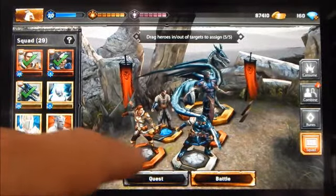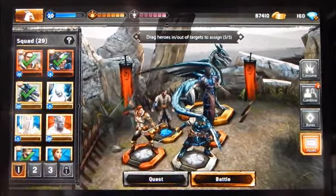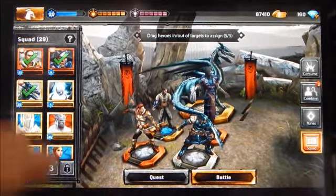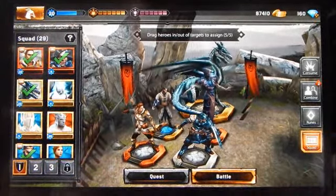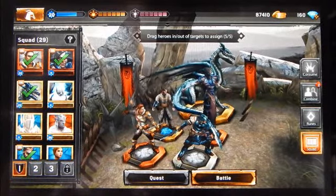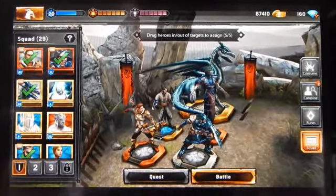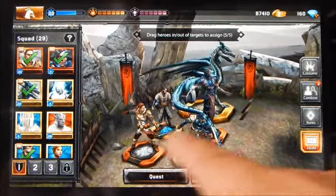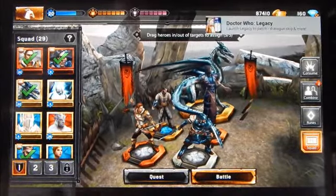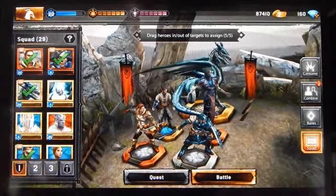Large-sized characters include things like my dragon, bears, deer, or elemental creatures, which is pretty neat. At the bottom row, two buttons take you directly to quest or battle — the PvE or PvP arenas. On the right you have other options: consume, combine, runes, and squad. The currently highlighted one is squad, where you assemble your team.